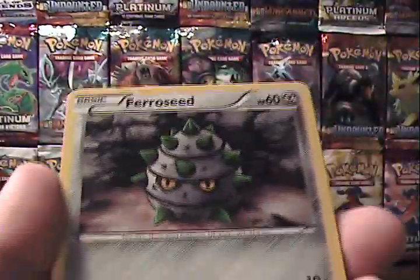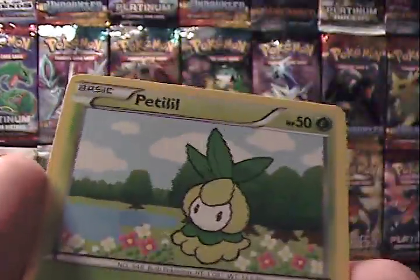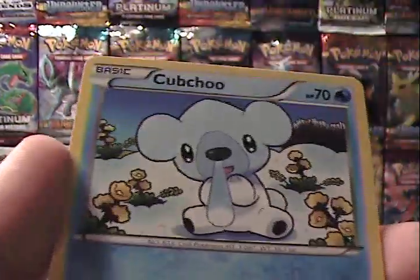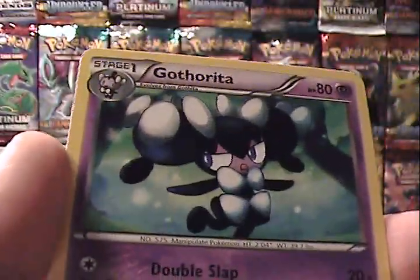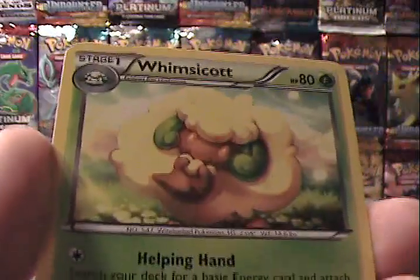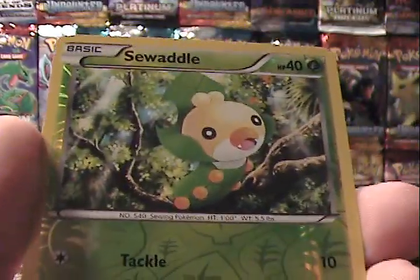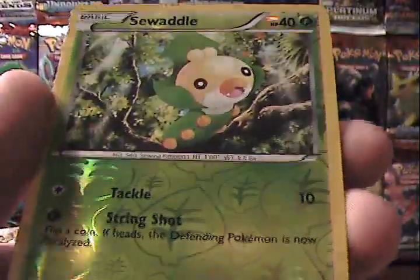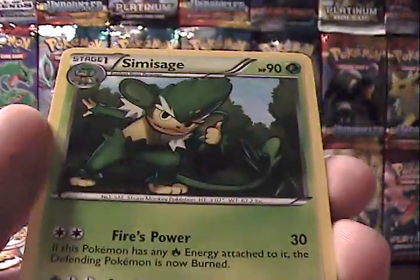Here we go: Ferroseed, Joltik, Petilil, Cubchoo, Klank, Cottonee, Whimsicott, Lilligant, Sewaddle — which is a common reverse — and a Sage rare.